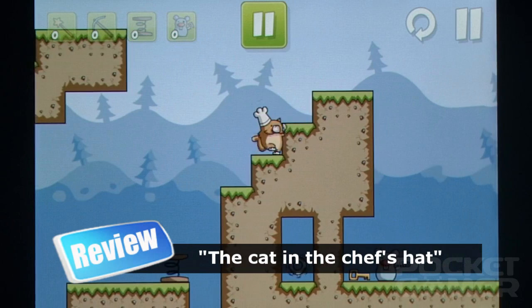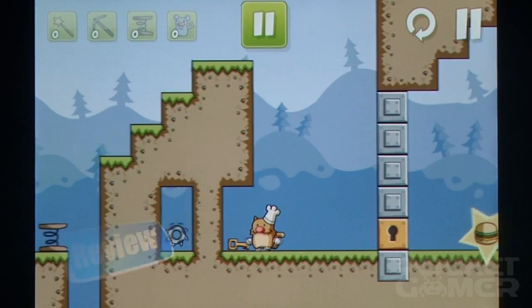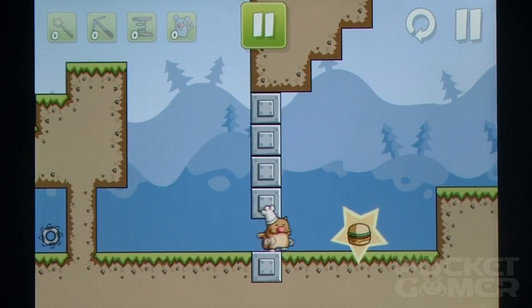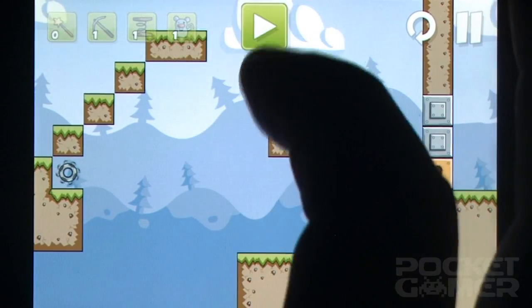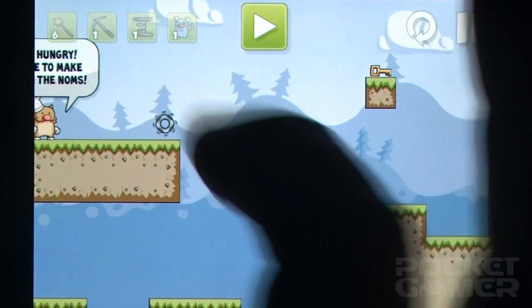Burger Cat is a platformer with a twist. Instead of taking direct control of your feline friend, you need to use the tools at your disposal to create a safe path between the cat and burger. To start with, this is as simple as putting a few blocks over some bottomless pits. As things progress, you'll be digging pits to avoid spinning saw blades, using trampolines to fling Burger Cat to previously unreachable heights, and laying down mouse lures to make him change direction.